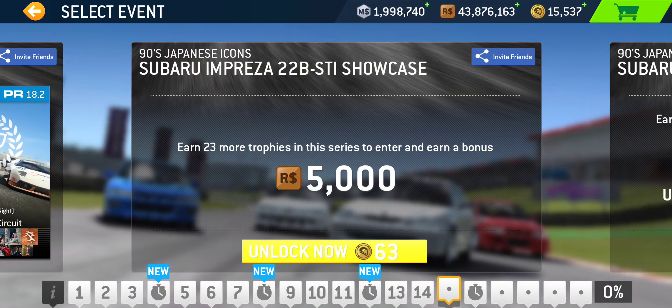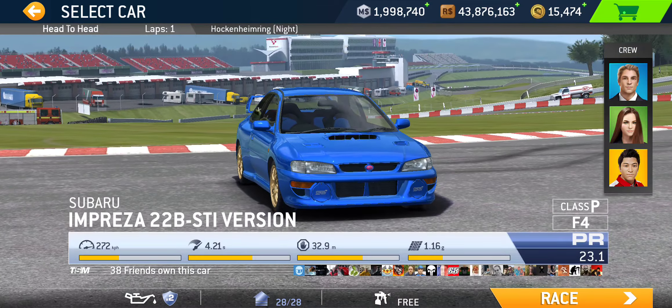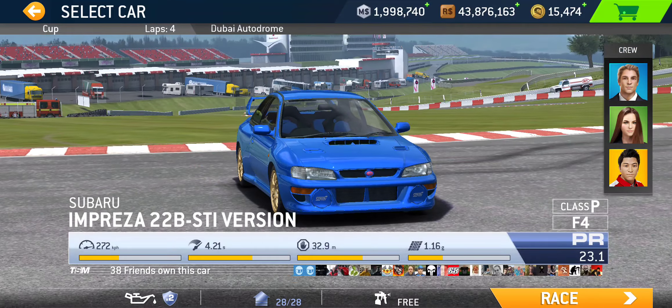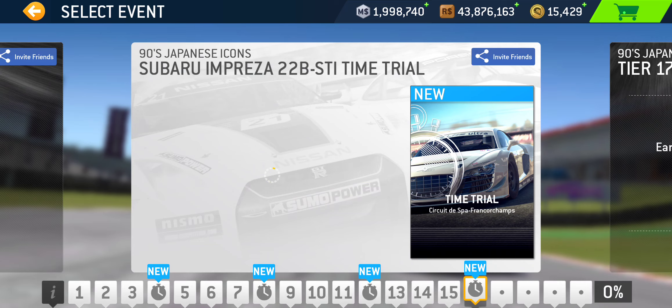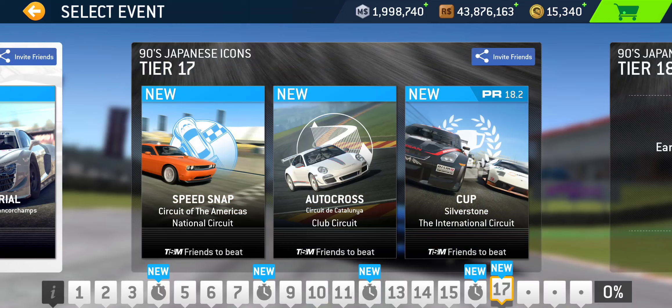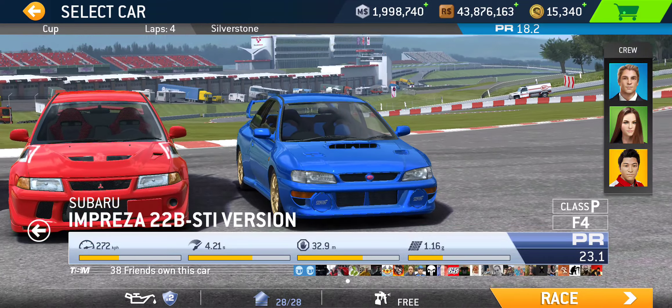That takes us to the final showcase, featuring the Subaru. We've got a Head to Head at Hockenheim Grand Prix — a night race, just a quick single lap. The actual Cup takes place at Dubai National — a four-lap Cup. The Time Trial for the Impreza takes place at Spa. Moving on, Tier 17: Speed Snap at Circuit of the Americas National Circuit, Autocross at Catalunya Club Circuit, and the Cup at Silverstone International Circuit — PR 18.2, four laps.